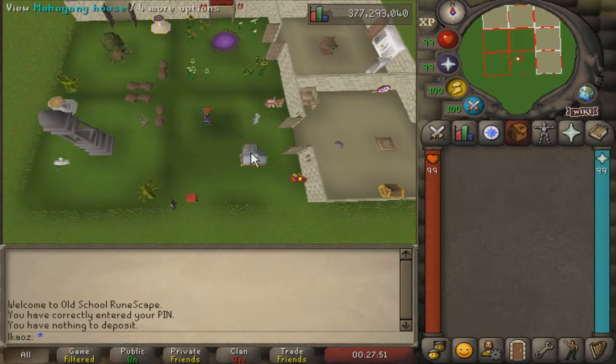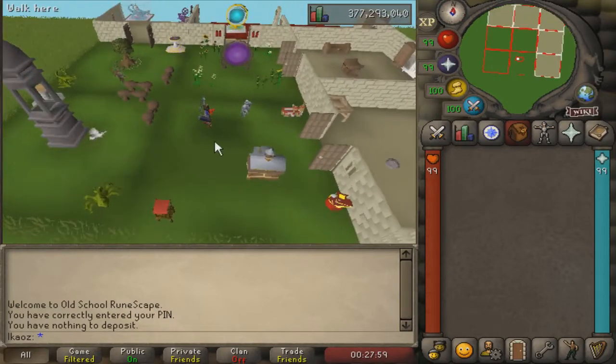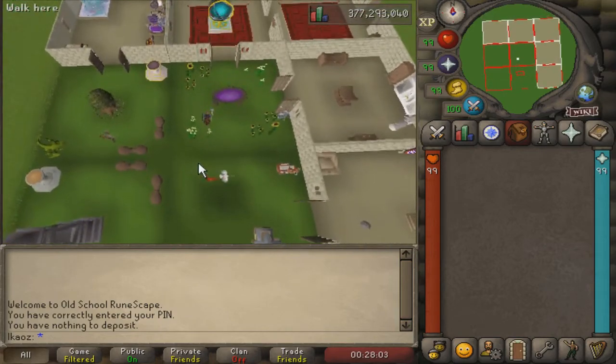The next least useful one would be the pet room, because you can have all your pets in your bank anyway. You can just use this to store your pets — really not that important. Those are the only two rooms I would cut, because next we have some important ones.